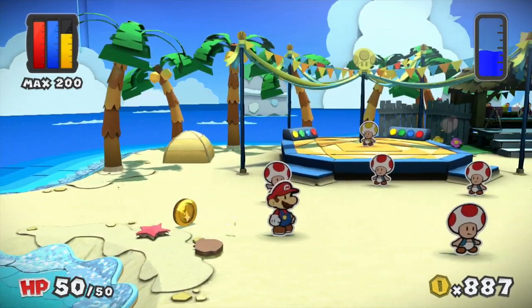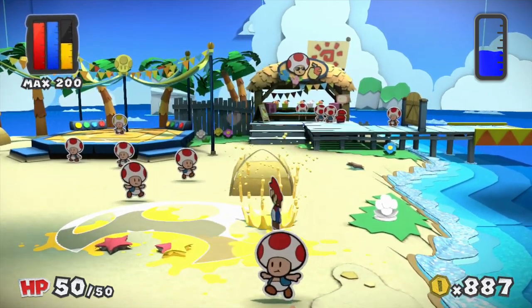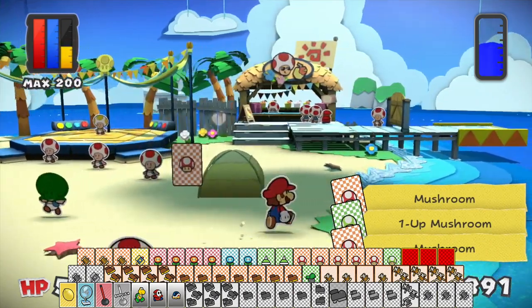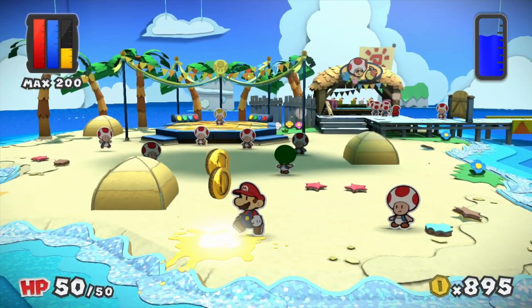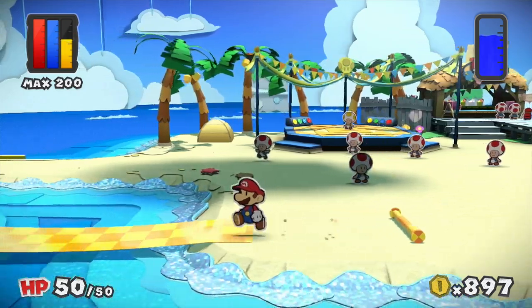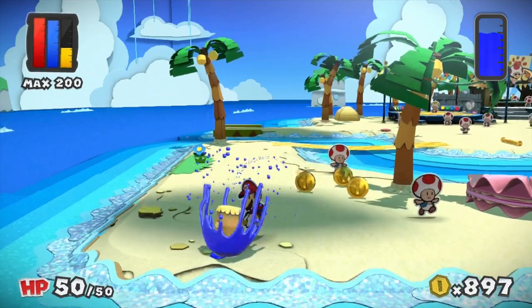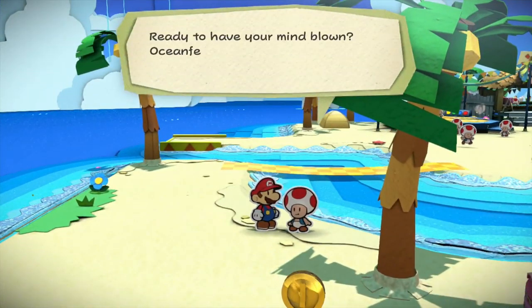I'm going to talk to a few of these toads and paint this weird toad face in. One playthrough of this game I was missing a colourless spot in this level, going crazy trying to find it. It was this giant spot that I somehow never noticed — and I was searching for a solid half hour. Anyway, I think that's it for colourless spots that aren't near the stage, so let's head up there.